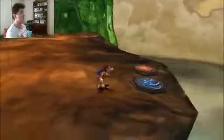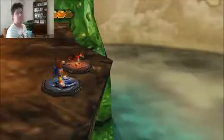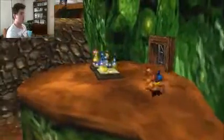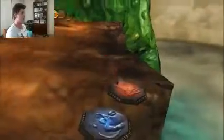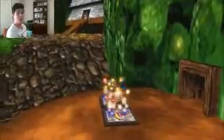Before we get into Jolly Rogers Lagoon, we have to get there. To get to the area, we have to get to a cliff side of this world. To do that, we have to use the split pad technique we learned in Widgie World to unlock this door. Got that done, and now we go on.